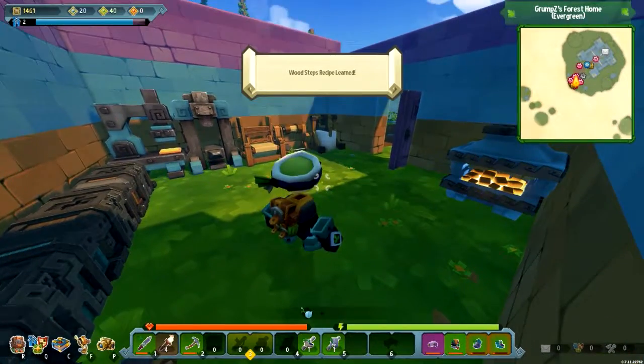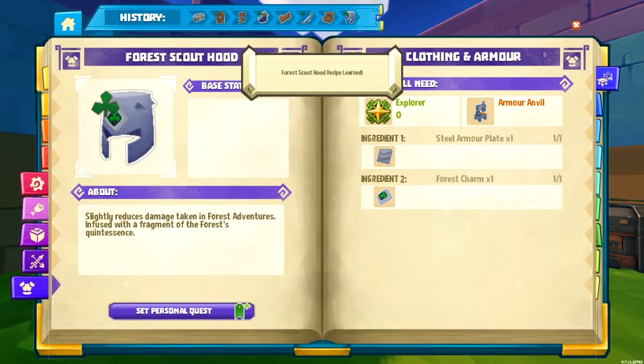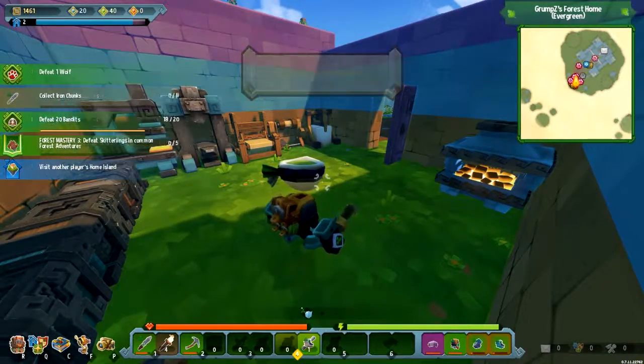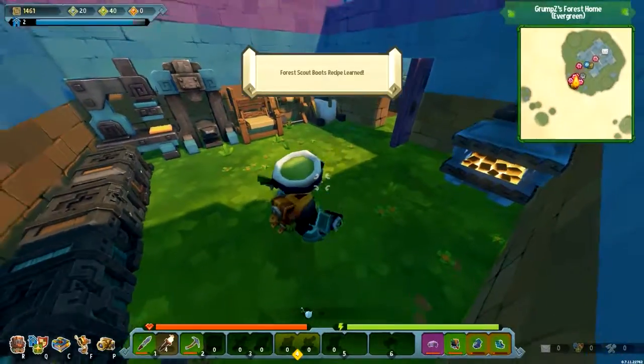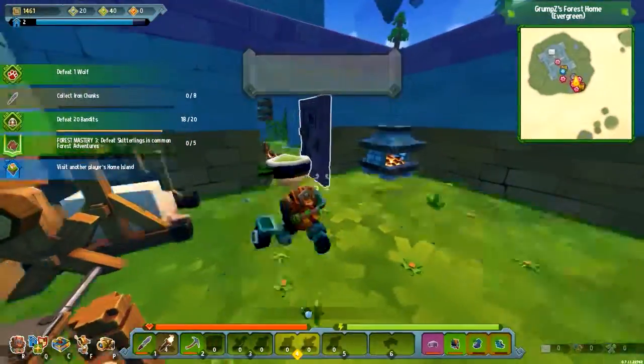Wood steps. I've researched wood steps. Forest scout hood. By research you mean you looked at the recipes and figured out how to make wood steps. Yeah, the recipes. Which is gonna be good because I want to make a second level to this house.